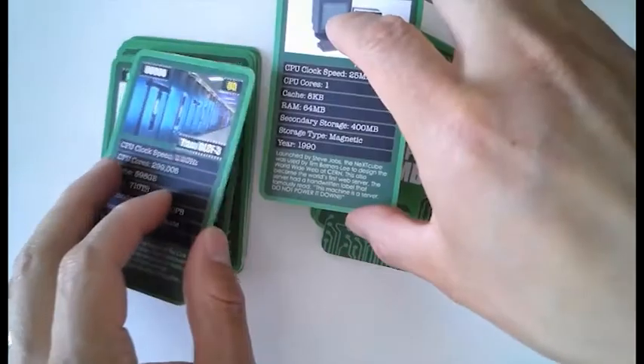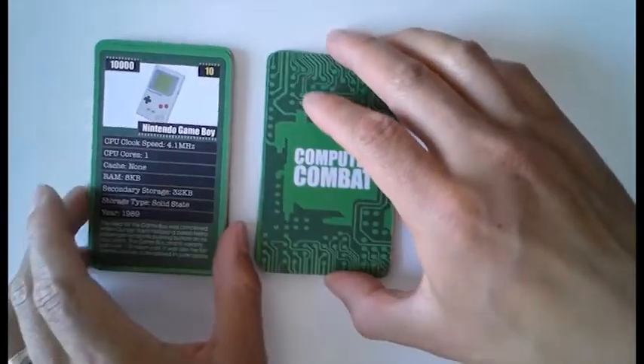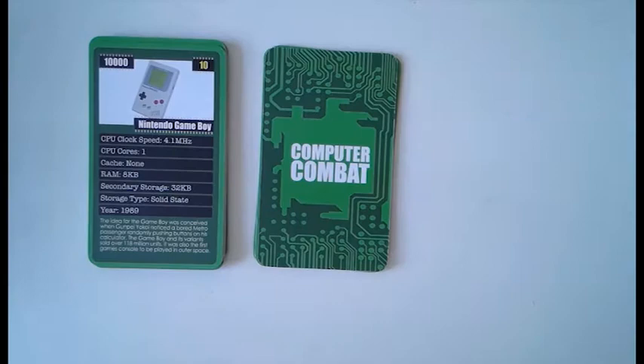You might actually win — you've got loads more cards than I do. If I make a draw, then yes, maybe. And then if you win again you'll get those cards too. What are you going to go for, Zee? CPU cores one — but the best you can do on that is a draw. Why don't you go for something else? Clock speed, 4.1 megahertz.